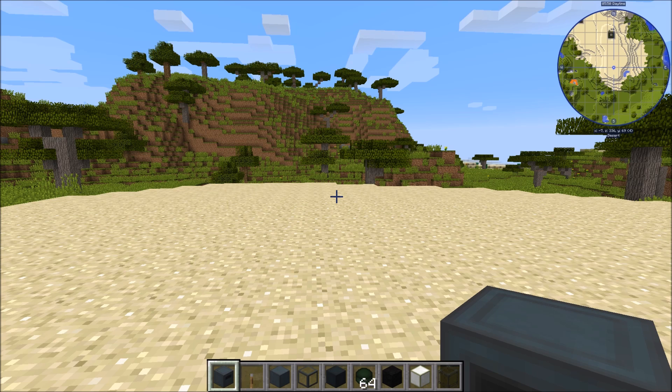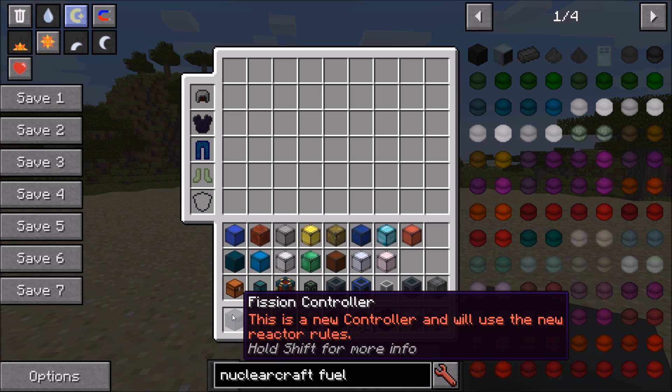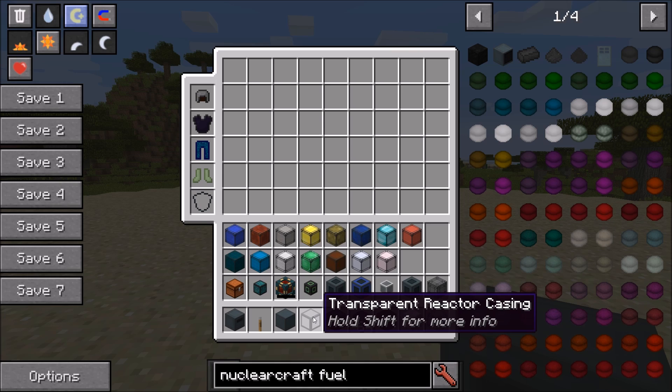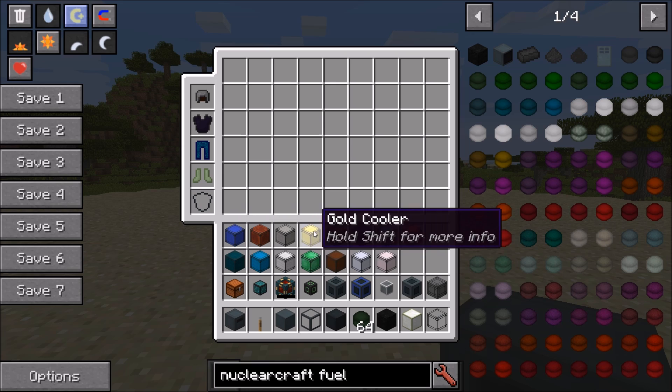Let's start by going through the basics of what you're going to need to build your NuclearCraft fission reactor. The first thing you'll need is a fission controller — the heart of the reactor where all the fuel cells go and which shows you all the reactor information. You'll also need reactor casing, graphite blocks, reactor cells, and coolers. The basic idea is that fuel produces energy and heat; adding more cells and graphite increases both, while coolers remove the heat to keep your reactor stable.